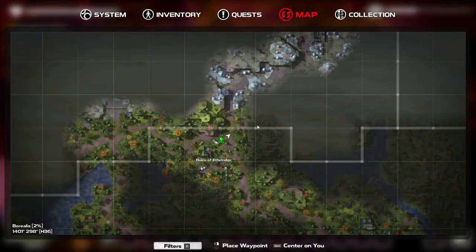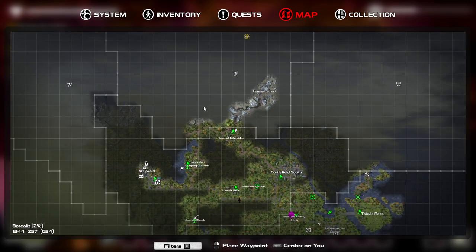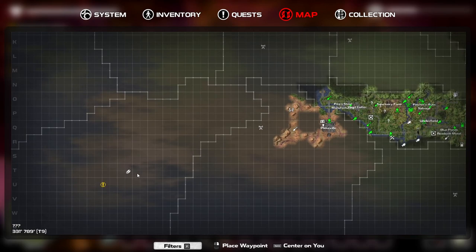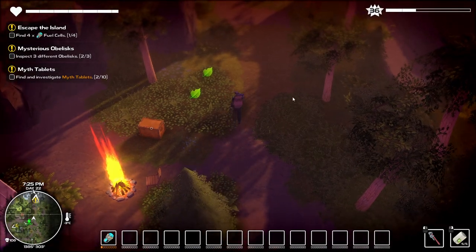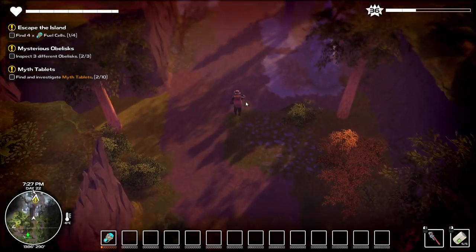We have three fuel cells to go. There's one up here in the northern area, which I kind of took a little peek into but didn't go all the way. And then there's one way down in the southwest corner — that's one, two — and there's one in the northwest. I figured we'd start with this one since it's closest, and it looks like it's fairly easy to get to.